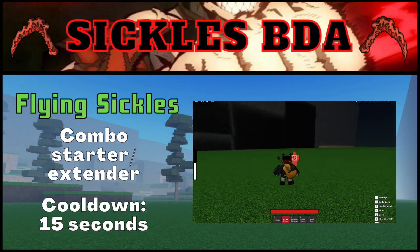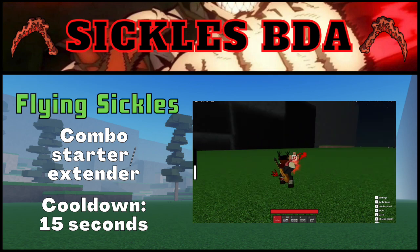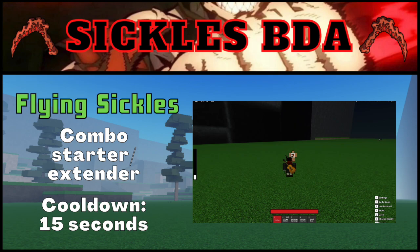This move can be used to combo extend and combo start. The user can hold this move for as long as they want and will take a stance while doing so. If nobody is targeted when the user activates the move, it will not go on cooldown, unlike other moves similar to it like Sixfold and Unknowing Fire. This move is blockable, but the projectiles don't have 360-degree blocking on them, so they can go behind block. The cooldown for this move is 15 seconds.